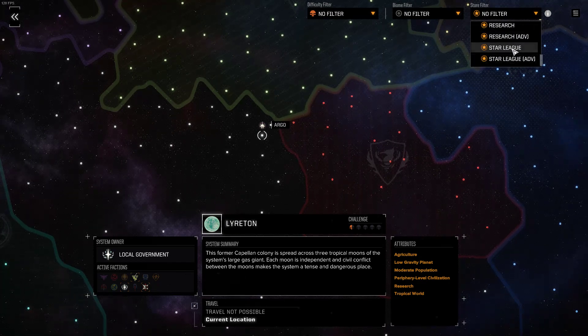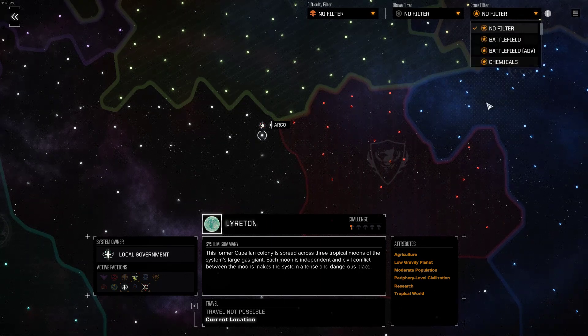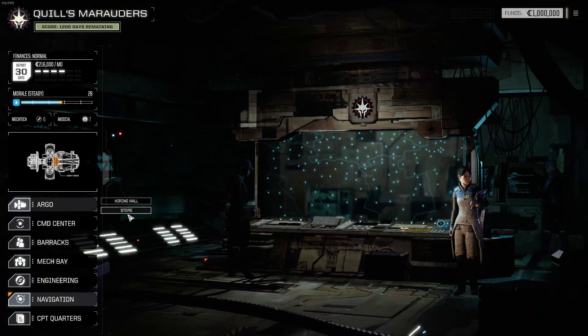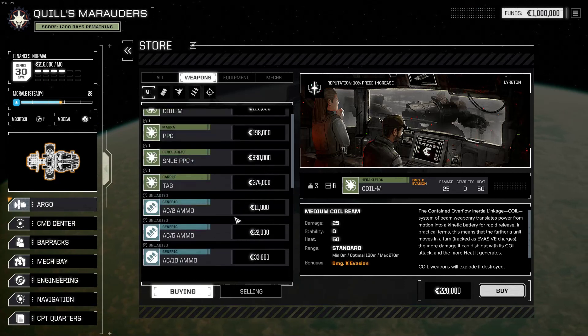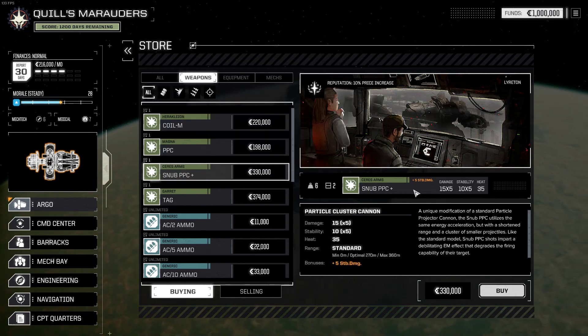We're going to start on Lyerton — a former Capellan colony, half challenge, eggshell, low gravity planet, moderate population. Those traits on the planet do have an impact because they affect what you might find in the store — what base items might be possible — and it affects the chance of finding plus versions of weapons, which are slightly better. The Snub PPC is a new weapon with Heavy Metal, I think. It has reduced range — standard range instead of long range.